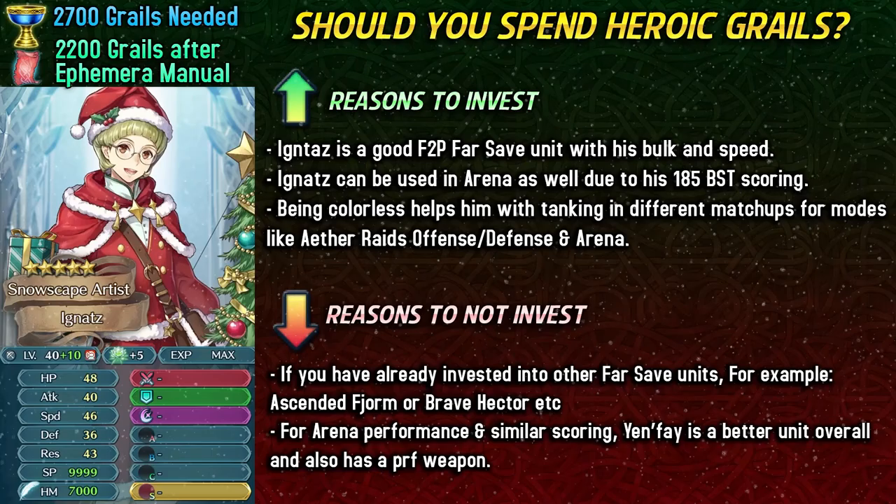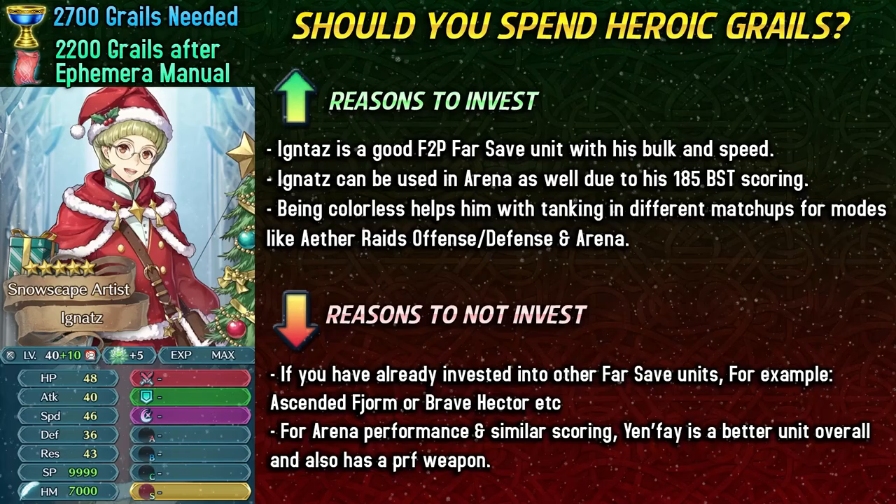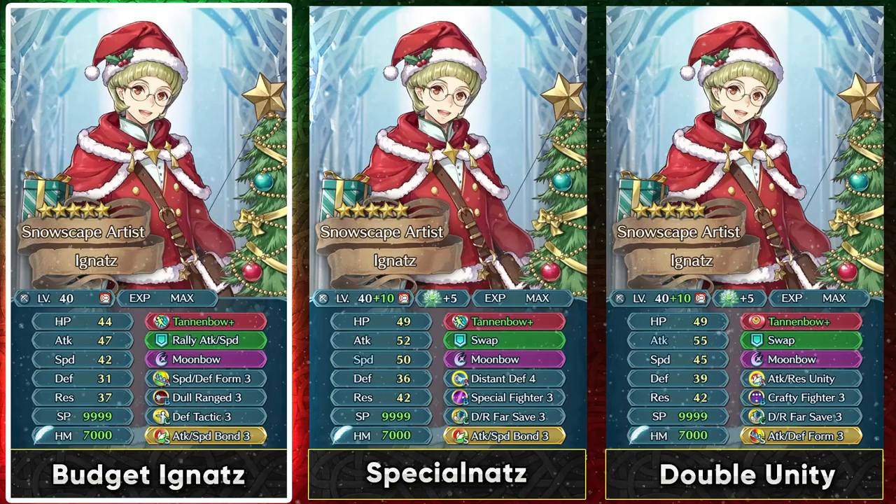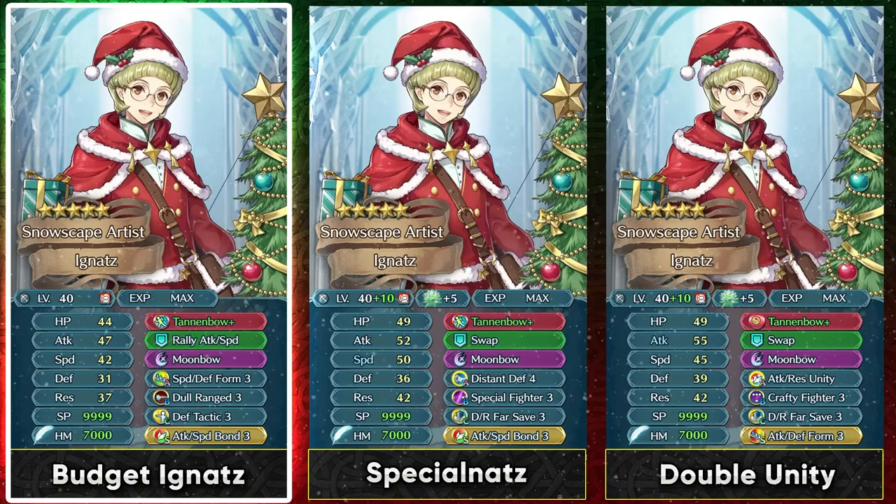All things considered, Winter Ignaz is a pretty good free-to-play far-safe armor unit in the Grail Pool, but it really depends on your barracks and the units you already have available — that will determine whether you invest into him or not. So if you want to build him up on a budget, you can simply go with Def Range for slot B. There are not too many options he can take for slot B in general, so this is a pretty nice option for Arena Assault. He can just run Attack Speed Bond along with the Speed Refine to increase his speed so that he can naturally double.